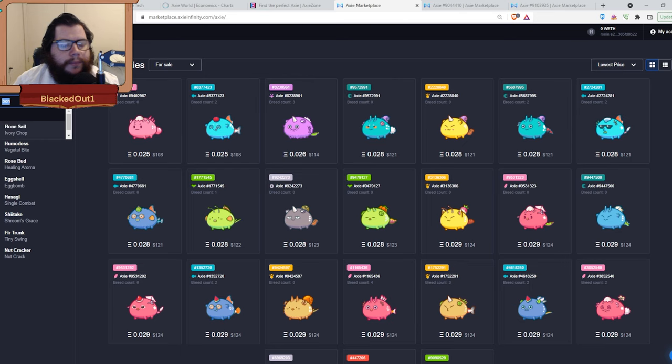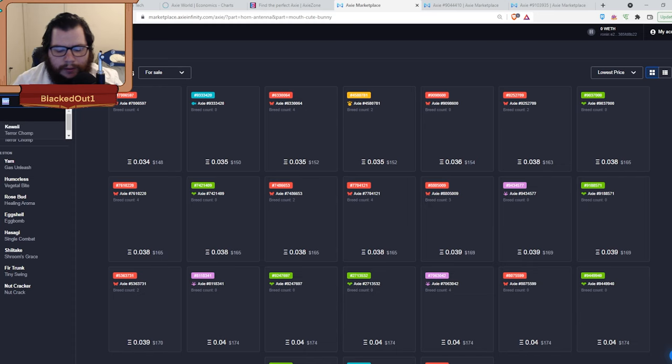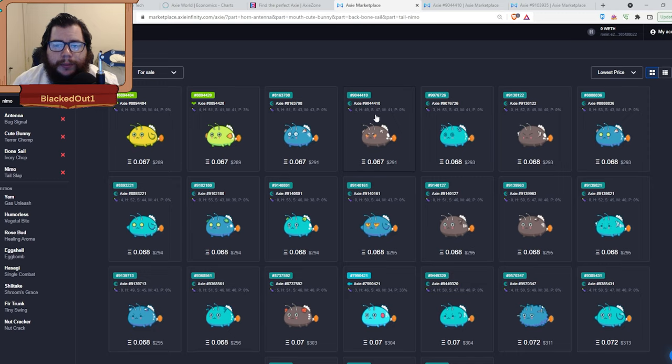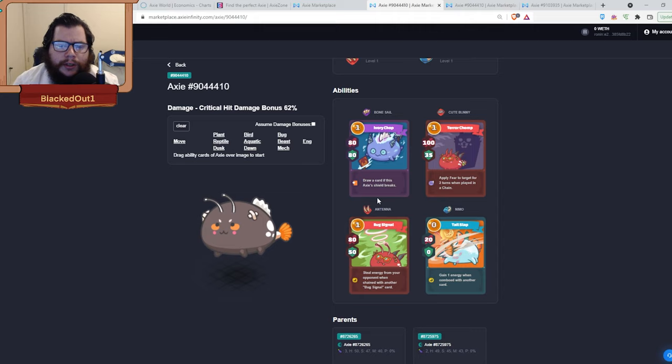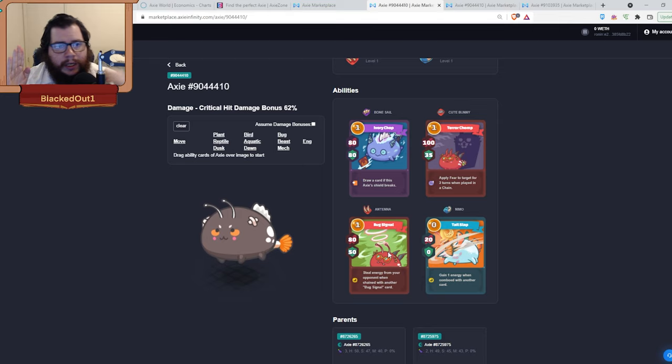Now for the last team — the Buntena team. For the front guy you want Bug Signal, Cute Bunny, Bone Sale, and Nemo. I like a 47-speed version — a little less health but it's okay. Bone Sale gives 80 shield and 80 damage and draws a card if the shield breaks. Bug Signal does 80 damage and 50 shield and steals an energy when chained with another Bug Signal — meaning played on different axies, not two on the same one.